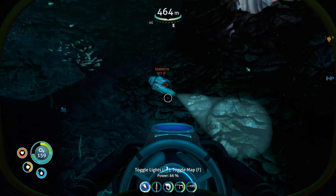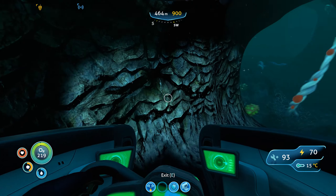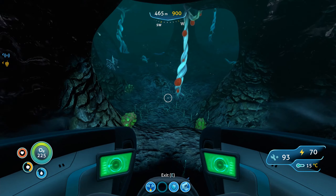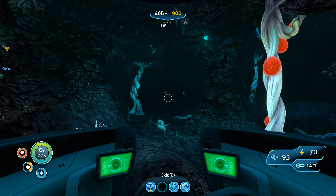I suppose this is the place for uraninite - or however it's called in this game - and for the blue stuff. So this is where we can make benzene. And wait, didn't we need benzene for something? Maybe for the prawn suit upgrade? I'm not entirely sure.